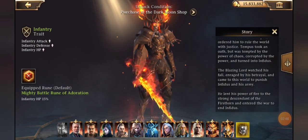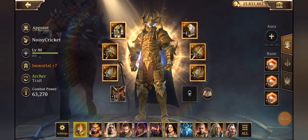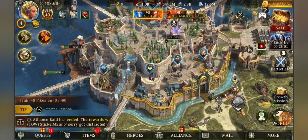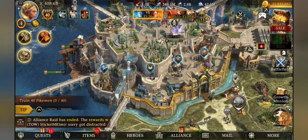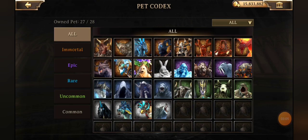So we have the birth story of Infidus. Along with him, the Blazing Lord watched the fall and was enraged by the betrayal, and came to the world to punish Infidus and his army. That's pretty exciting — he's going to be available in the Dark Moon shop. Also available in the Dark Moon shop is going to be the new pet.